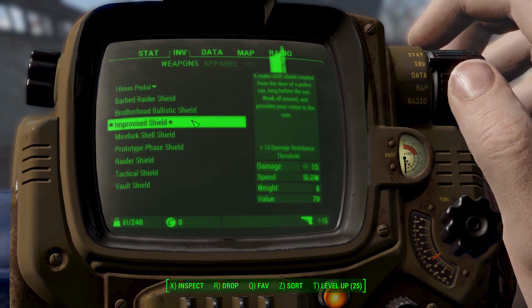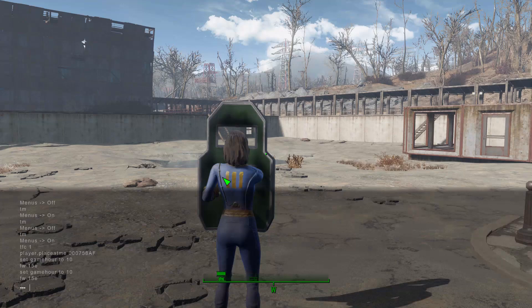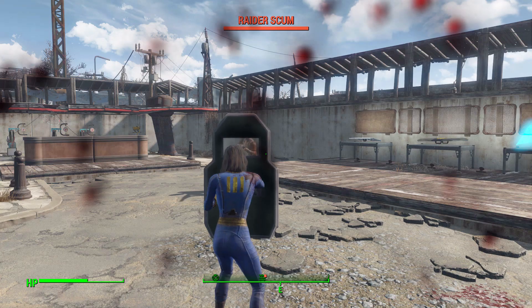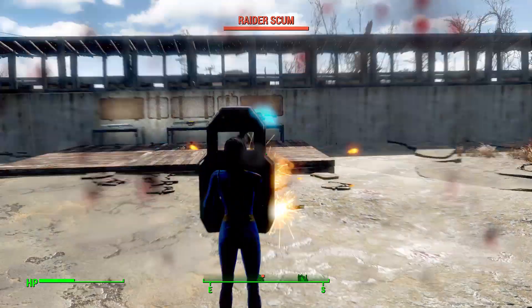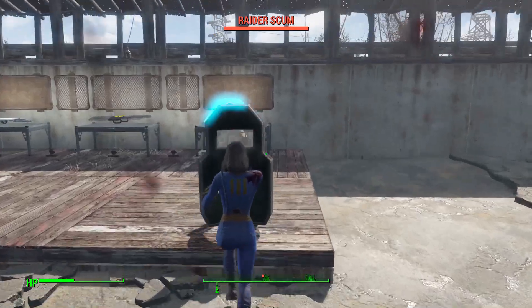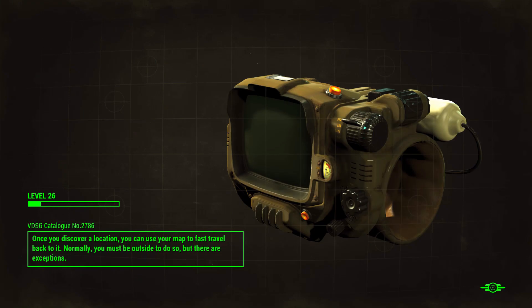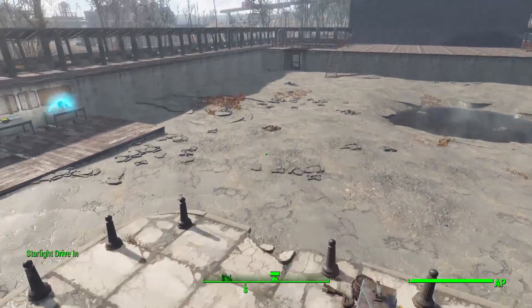Let's play around with the tactical shield — my favorite — and spawn a raider to show off the damage protection. He got behind me so of course he did damage, but now that he's in front and trying to shoot, you can see he's hitting the shield and it's making a ricochet sound — unless he just hit me in the foot. As long as it hits the actual shield we are perfectly protected. Then you can run up and smack him around. I should have used a stim pack before rushing in like an idiot, but let's try that again.